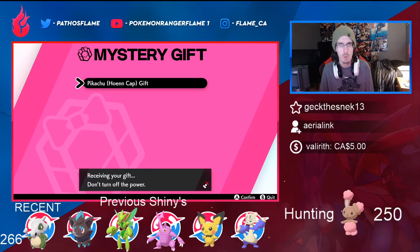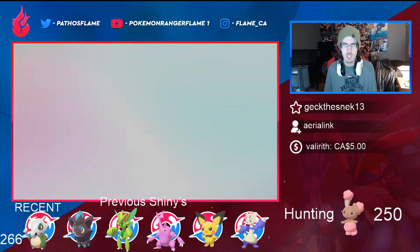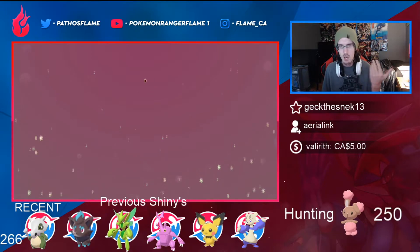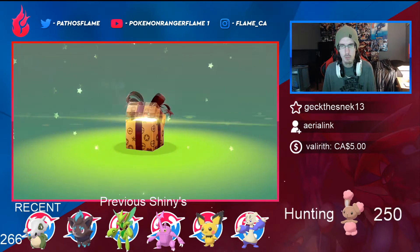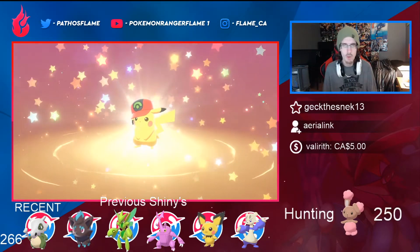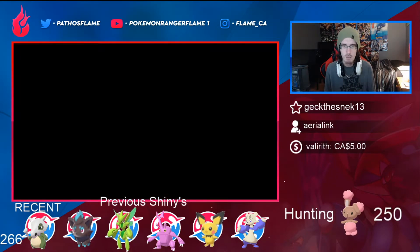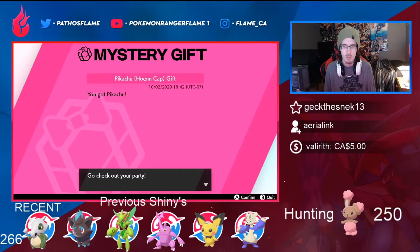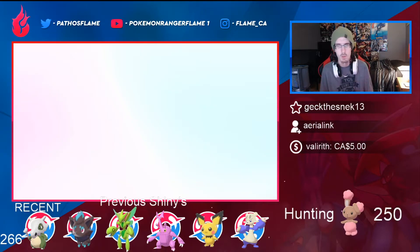So type in PIKA ADVANCE, press OK, it'll search for the gift, and then the Pikachu hat comes up. There you go — the Pikachu Hoenn Cap gift. I'm actually going to get that because I don't have a lot of these hats on Pokemon Go since I live in an area where Pokemon Go isn't really great. There we go, the Hoenn cap Pikachu. I have to say, Hoenn has the best games, and the anime was really good. I kind of want to re-watch it one of these days.